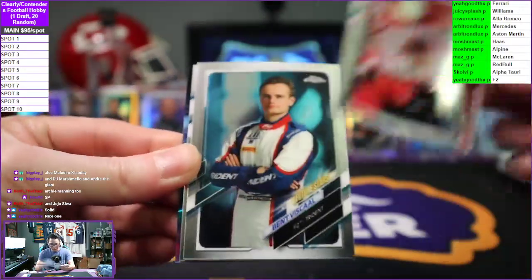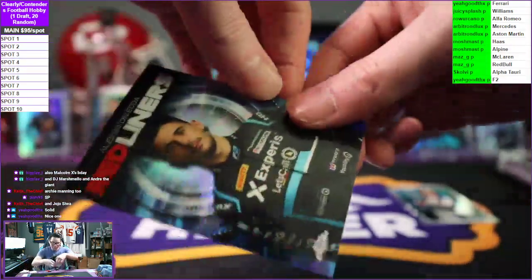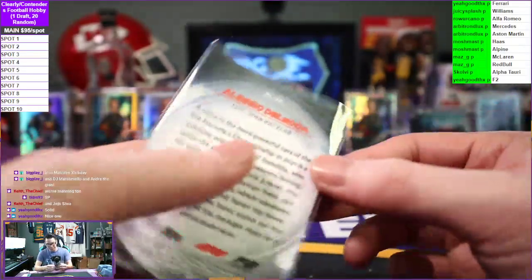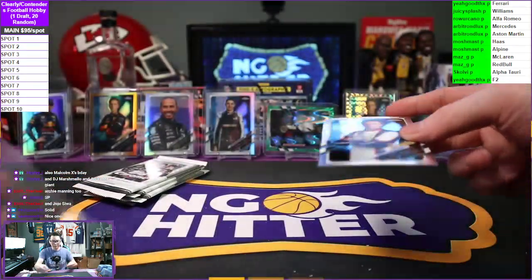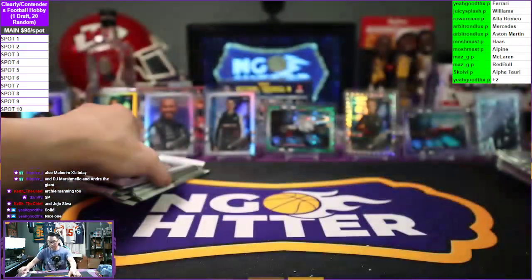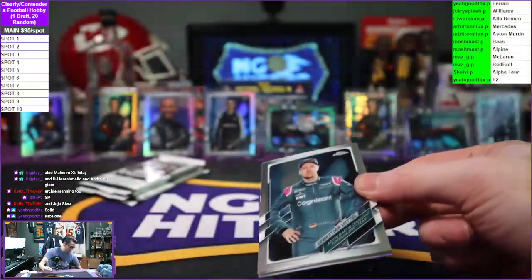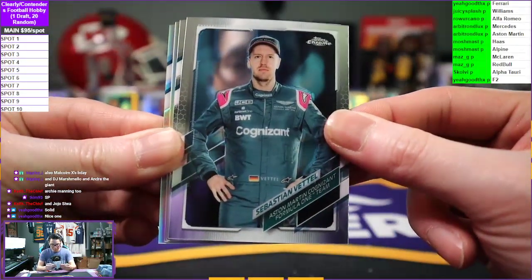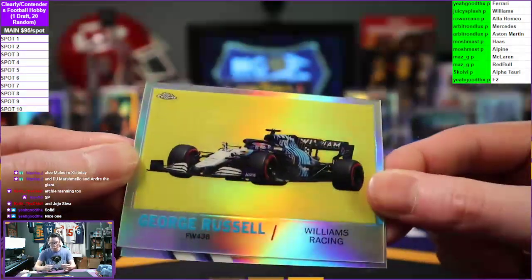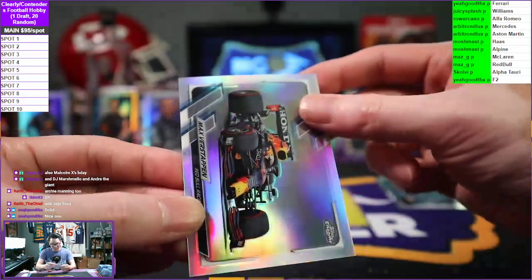Charles Leclerc going to Ferrari, Bent Viscaal F2 portrait, Valtteri Bottas Mercedes, and red liners of Alessio Deledda — this one also goes to F2. Sebastian Vettel on the portrait going to Aston Martin, Alessio Deledda F2, George Russell going to Williams Racing on the 1961 throwback, and a refractor Max Verstappen going to Red Bull Racing. Two Max refractors!